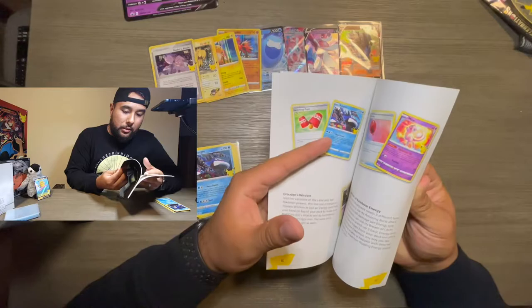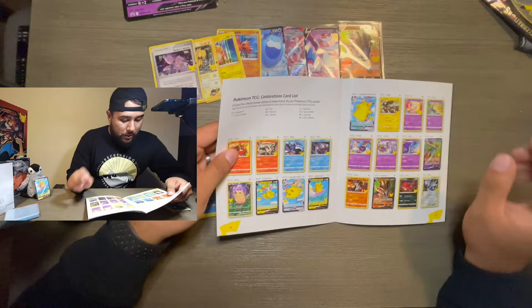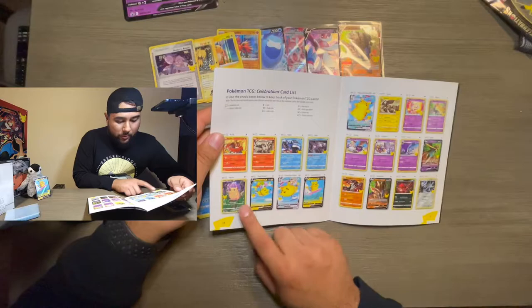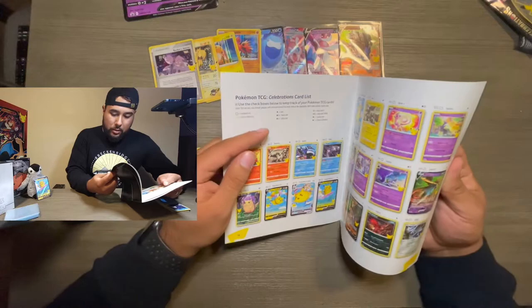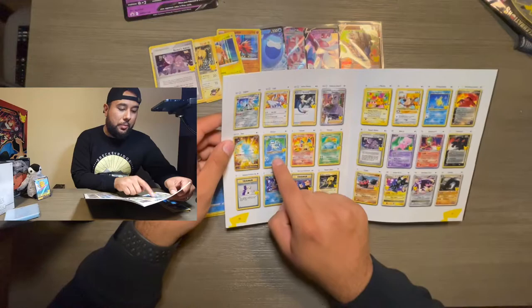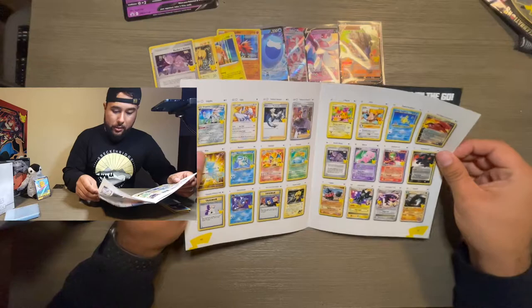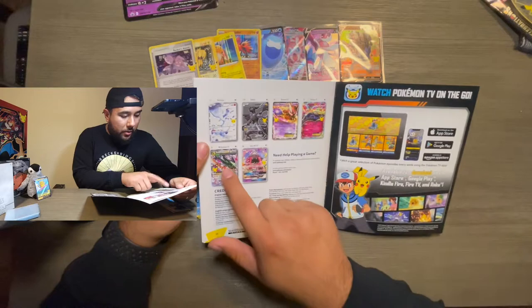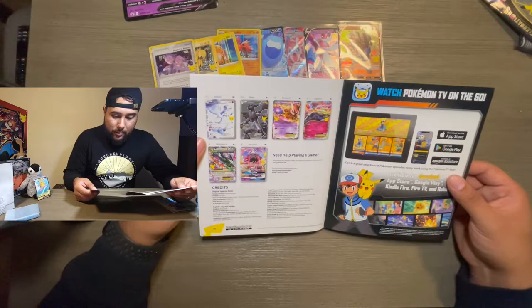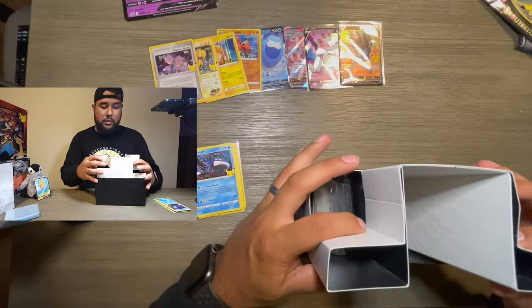We got the Surfing Pikachu V Max — Walter's taking care of that one — we want the Flying Pikachu V Max, probably all the Pikachus. That shiny Mew for sure. Of course the Blastoise, Charizard, or Venusaur — I'll take any of those. That Rayquaza too — that Rayquaza is nice. Let's hope for that Rayquaza guys.